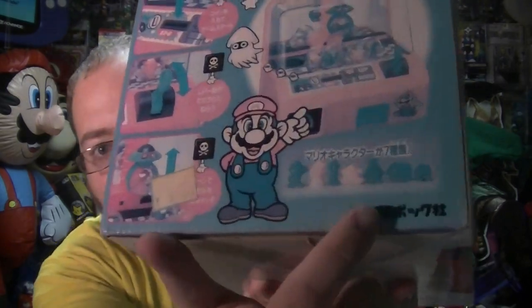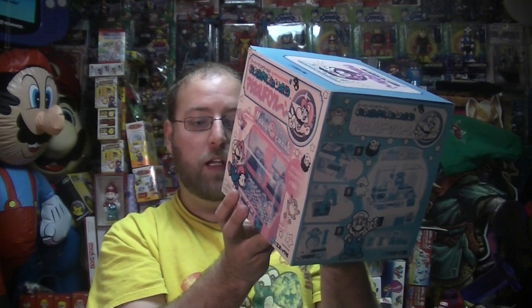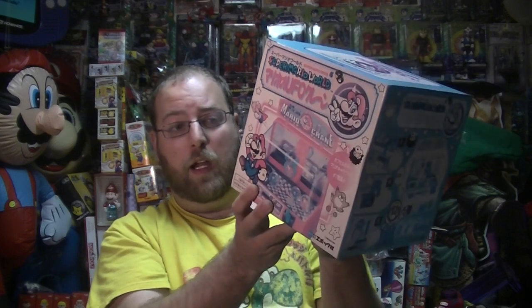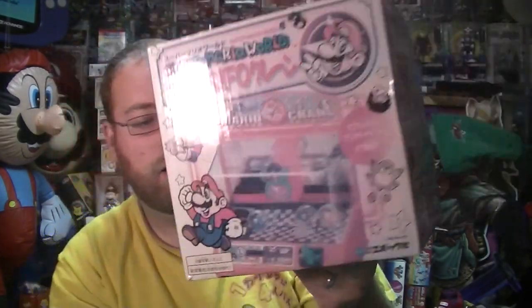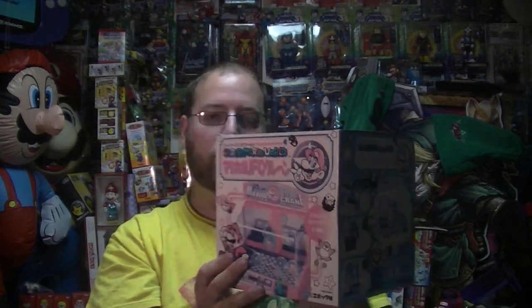EPOC came out with a lot of these little arcade game things, but the figures are exactly the same — they just come in little capsules. They have Mario, Peach, Yoshi, a Monty Mole, Bowser, a Bullet Bill — or a Bonsai Bill, sorry — and a little Goomba. There's a price tag on here. I love it when I see the price tags. It says 3980 yen. I'm not sure if that was from a vintage shop or if that's the actual original price.